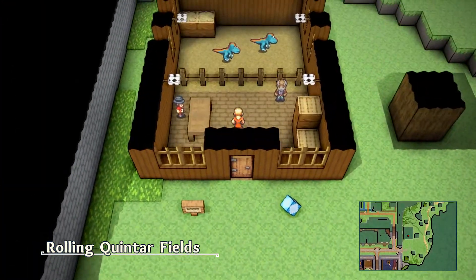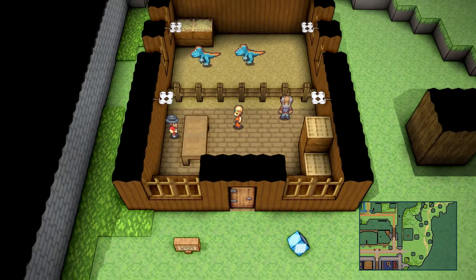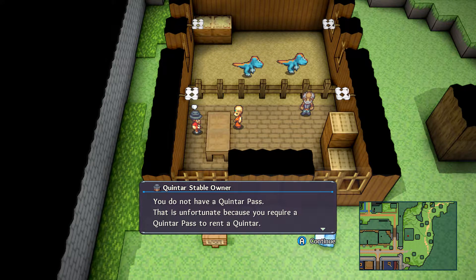What you guys want to do is go to the rolling Quintar Fields, east of the capital, right out the gate. Talk to these guys and the Quintar Stable Owner, and he's going to say that you're going to need a Quintar Pass. I'm going to show you guys where to get that.